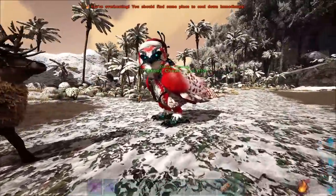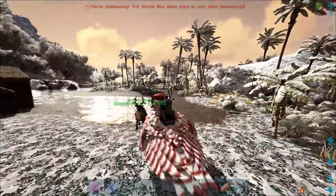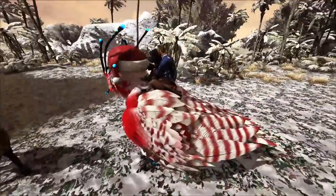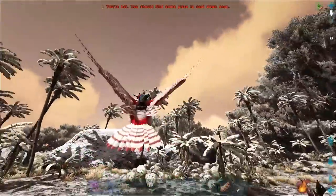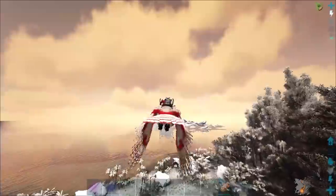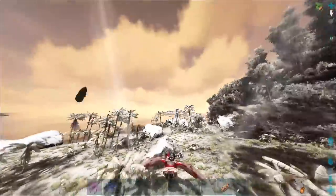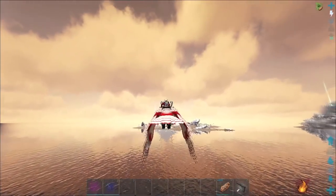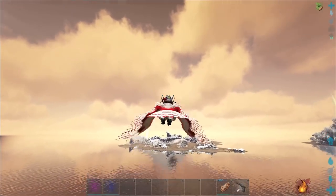Now, luckily for me — by the way, when you get on a mount with a chibi, look, he goes in my lap. I'm snuggling him. Look, he's like a little car seat, it's adorable. Luckily I built my little Christmas village right here by Carno Island. So we're going to go over here; maybe we'll get lucky and there'll be an alpha. If not, maybe we'll just have to clear the island for a while until we get an alpha to spawn.